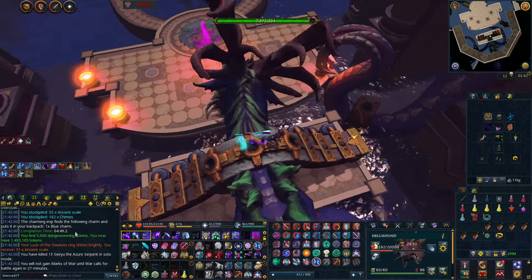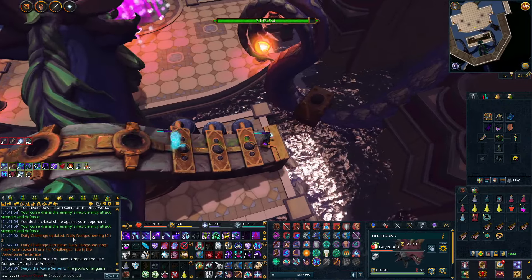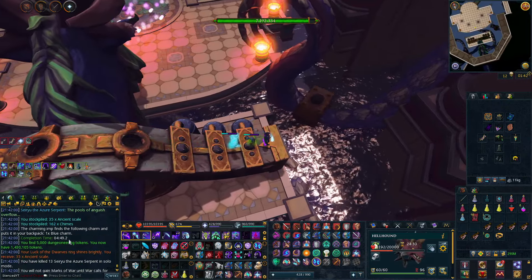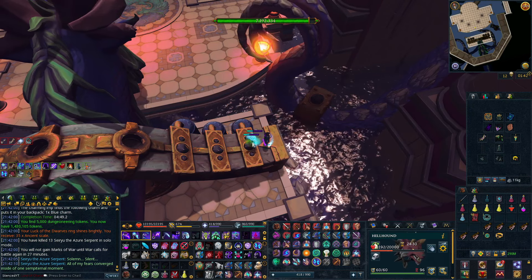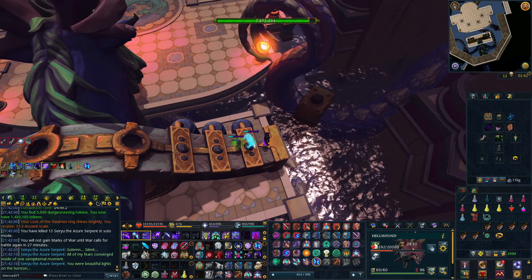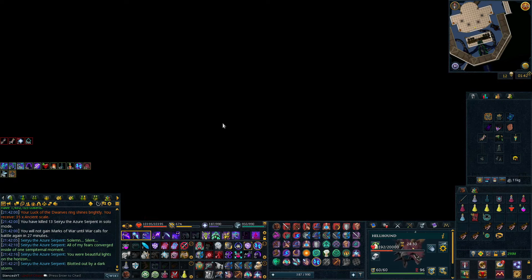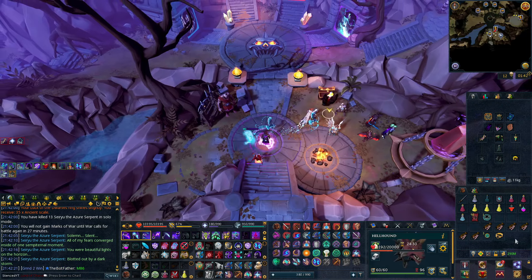Huge drop — just got 35 ancient scales! That's what I'm talking about. Honestly it wasn't even doubled — I could have got 70 if it was doubled. But that is like a 40 mil drop. That's why I'm doing Elite Dungeon 1 to complete these daily Dungeoneering tasks. Another one completed.